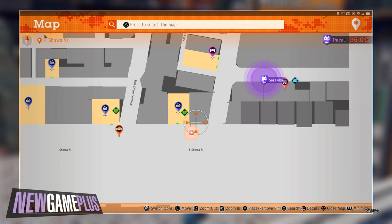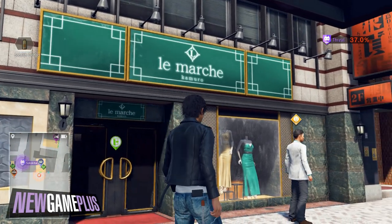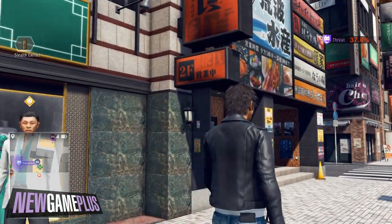And the final propeller code: walk to Le Marche and check the blue sign a building away for the final propeller code.